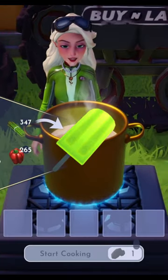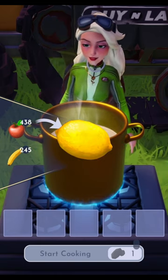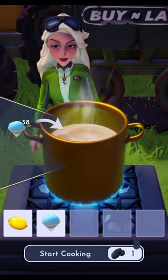With summer fast approaching, it's the perfect time to make some lemon sorbet. For this recipe, we'll need to harvest some lemons from either the Forest of Valor or the Glade of Trust. Then we'll need to head over to Remy's restaurant to purchase some slush ice.